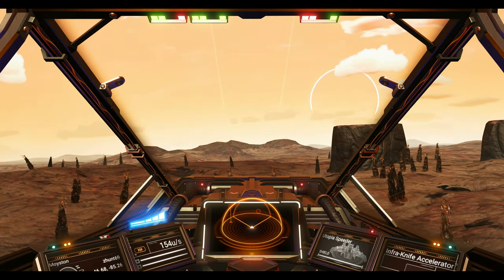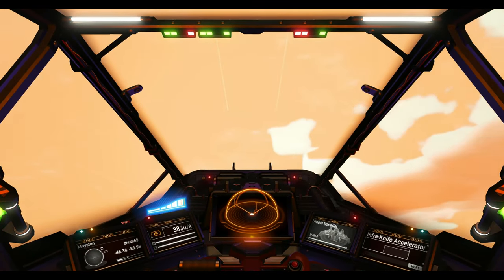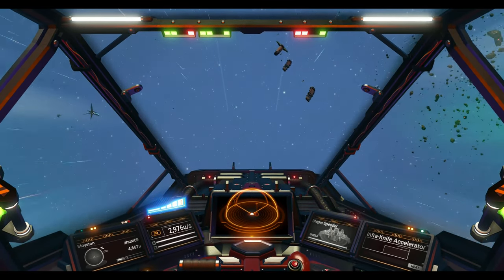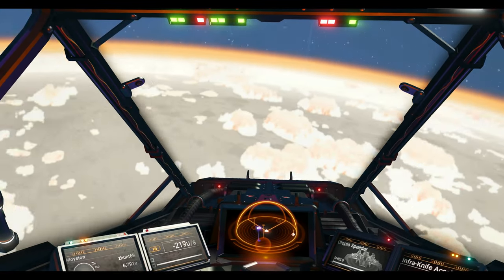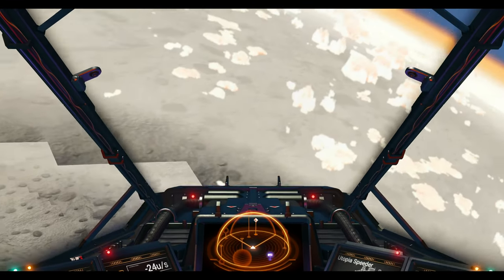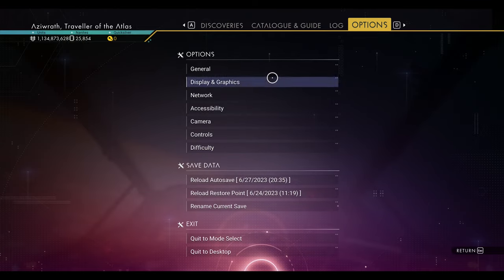The last thing we're going to cover is pulse jumping. You'll want to boost up into the atmosphere. If you want to get to the other side of a specific spot on a planet, it helps to focus on a marker. We'll look for one — there it is on the radar. You can see there's a space station over there. If your HUD is off, go to Options, then General, and enable the HUD.